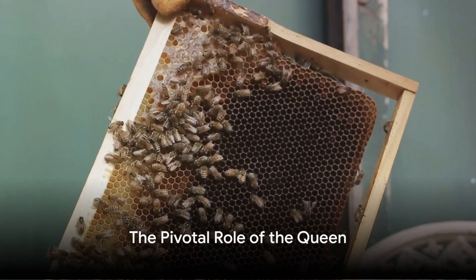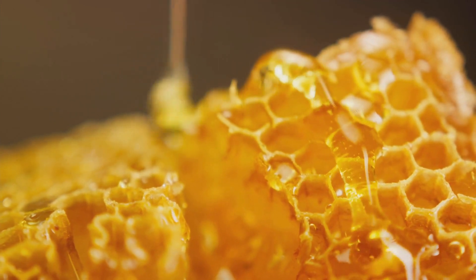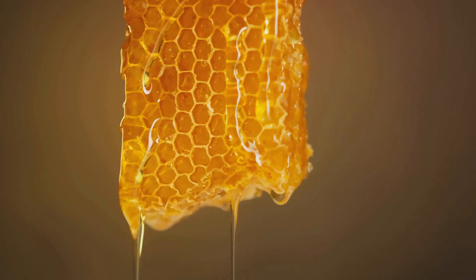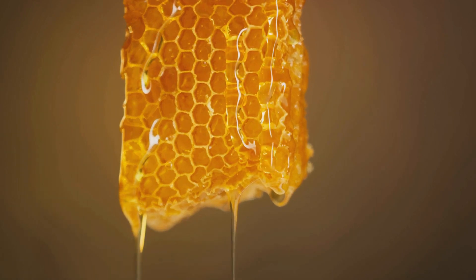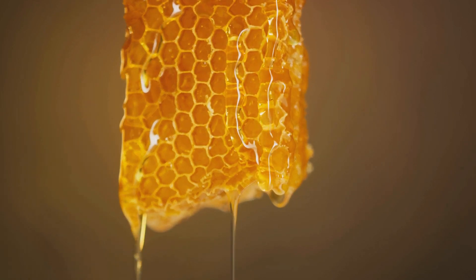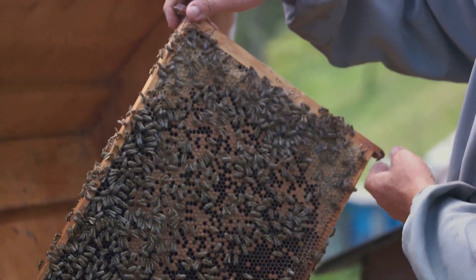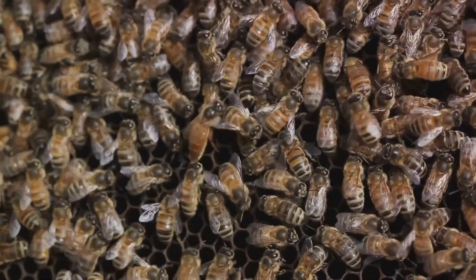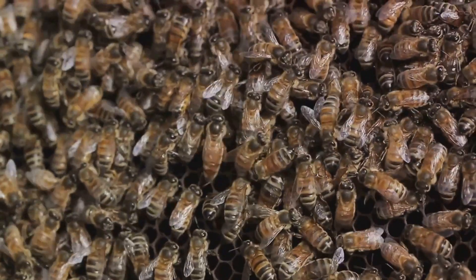And finally, the queen — the heart and soul of the hive. Born into royalty, the queen bee is destined for greatness right from her larval stage. She's nurtured with a special diet of royal jelly, paving the way for her to become the mother of the entire colony. Each day, she undertakes the colossal task of laying eggs — up to 2,000 of them. This is her sole responsibility, but it's a vital one.